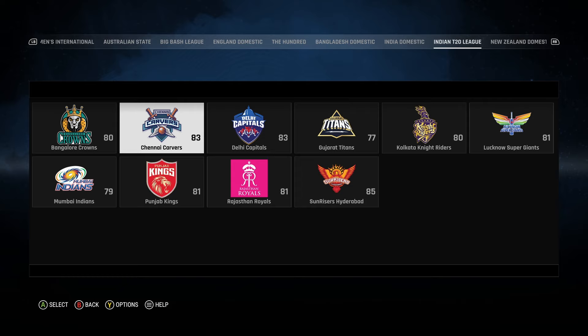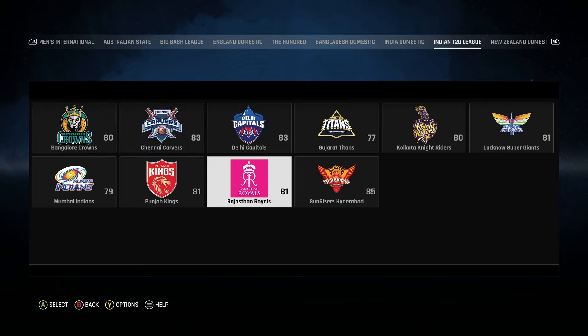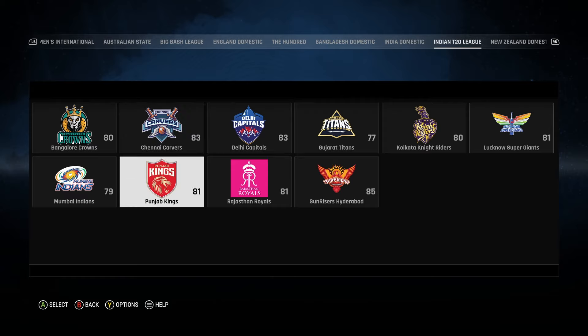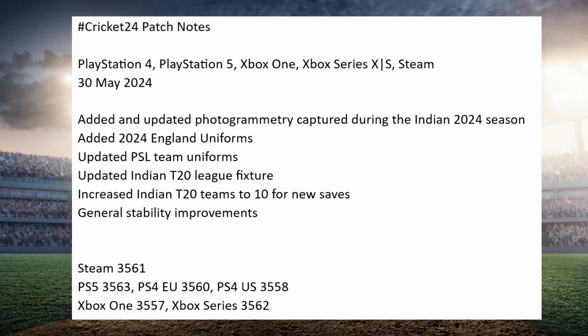They've added Bangalore and Chennai as dummy teams to the Indian T20 league. Now you can download Chennai Super Kings and RCB from the community and they will be added to the Indian T20 league tab, so you can start a tournament with all 10 teams.